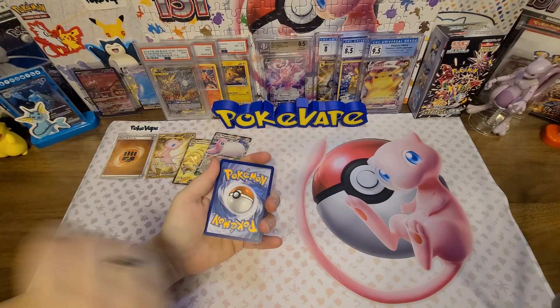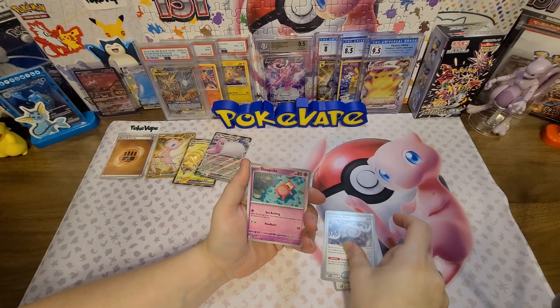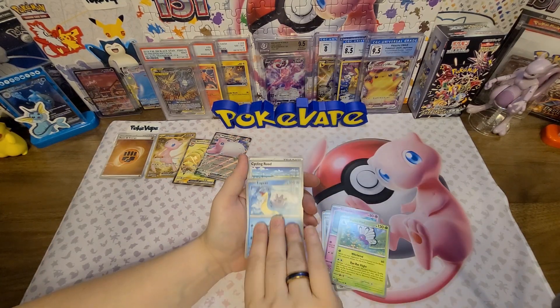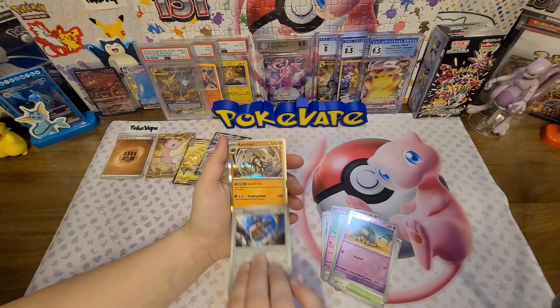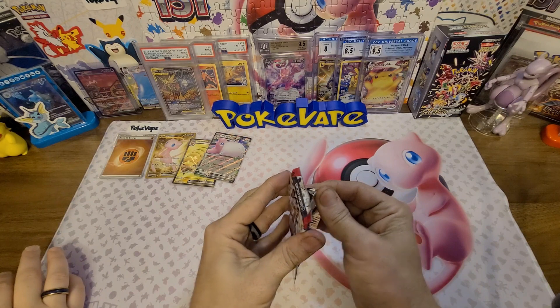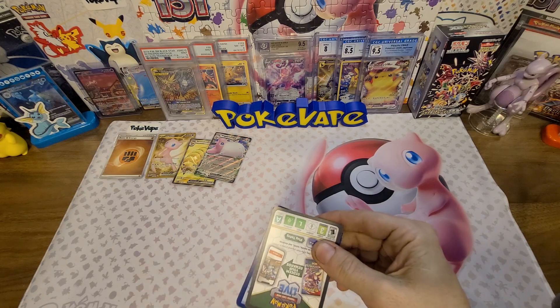It's Dark. Togepi, Farfetch'd, Shellder, Antique Helix Fossil, Slowpoke, Butterfree, Lapras, Cycling Road, reverse Abra, reverse Clefairy, and a holo Kabutops. All righty — come on, all we need is a Charizard and a Grabber!